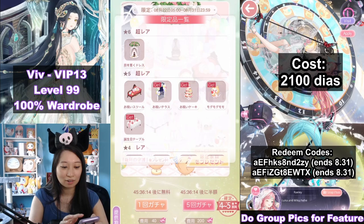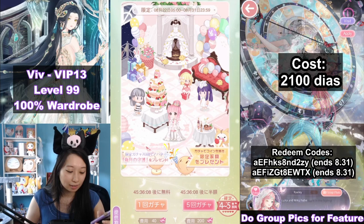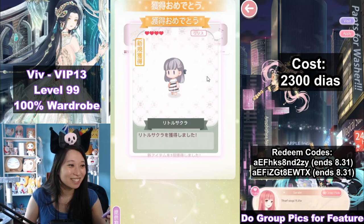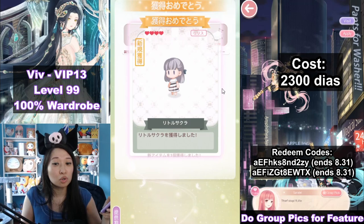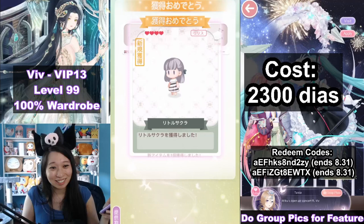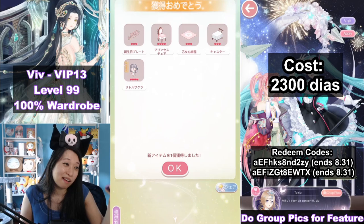Let's do another 200 diamonds — this is going to be 2,300. Kimmy, Kimmy, Kimmy — yes! She is so cute! Finally. It cost 2,300 diamonds to get Kimmy. If you are a Kimmy fan and you want to try to get her, don't push your luck because you need to spend this much to get her. I'm sure some players got her earlier, but that's my luck — my luck is poo-poo.